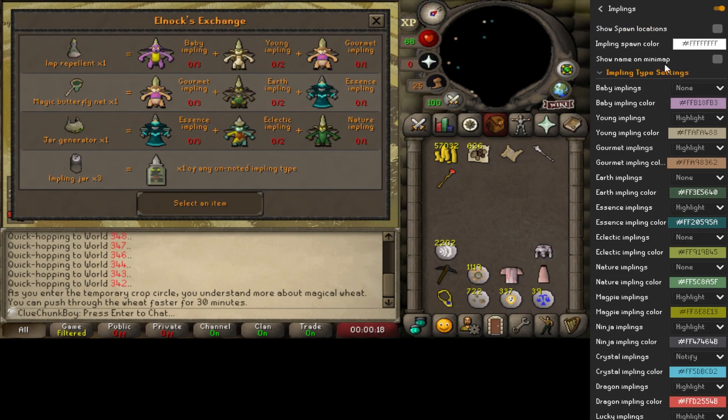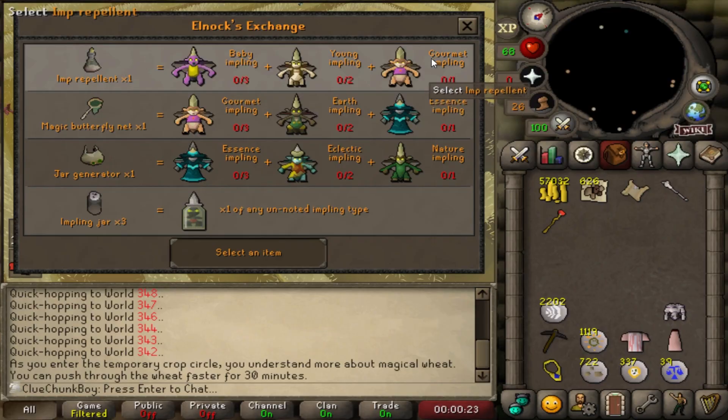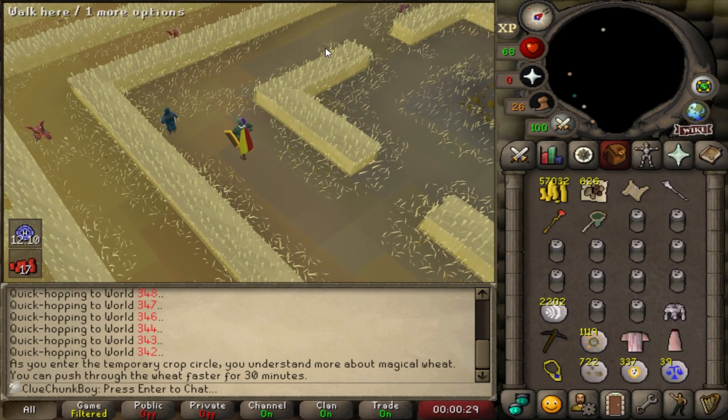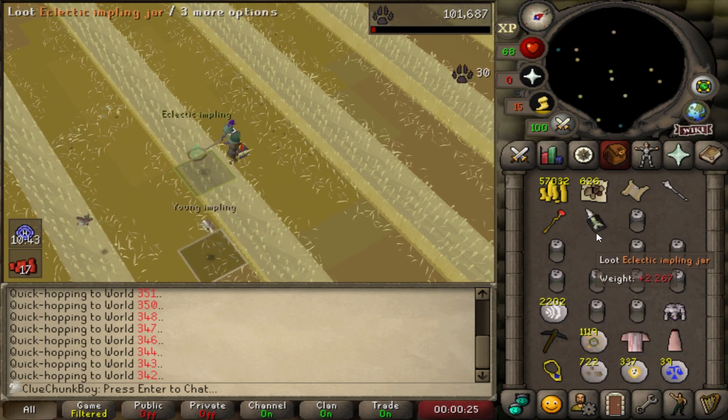We are back here in Puro Puro. We're going to be highlighting the eclectic implings. It's time to video game. 107 oak planks — let's do it. Now I feel at home, dude. Opening eclectics.